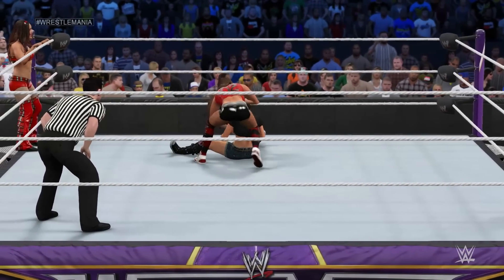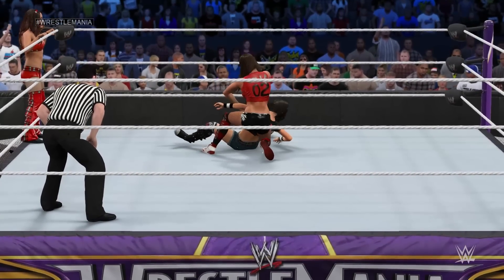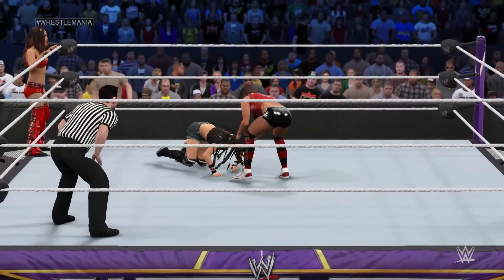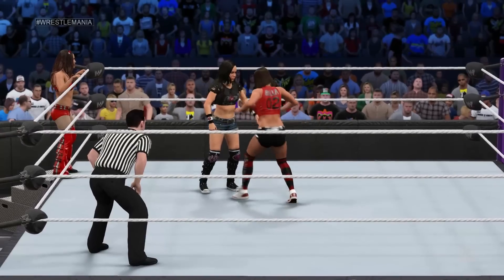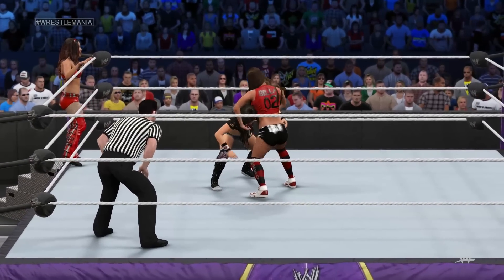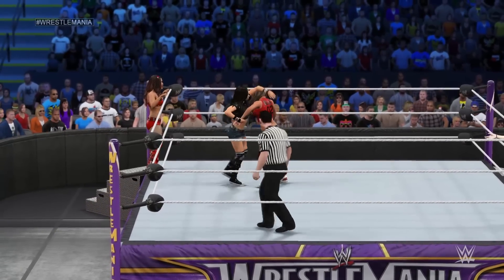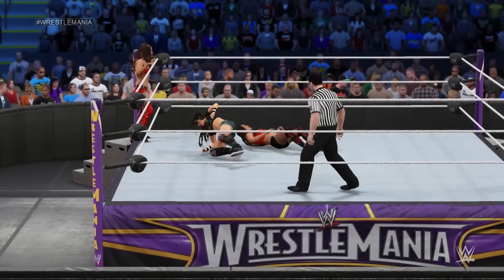If a diva's going to enter a fight with AJ Lee, they're going to need to be ready for anything. The strategy has to be to create some separation from AJ — just keep some distance in hopes of connecting with some offense of your own. That way you can build momentum and really get things going. AJ turns it around.